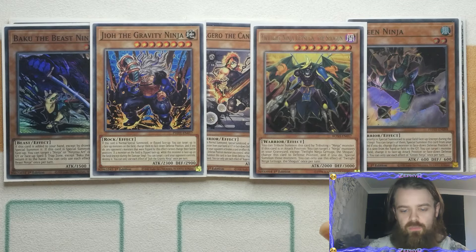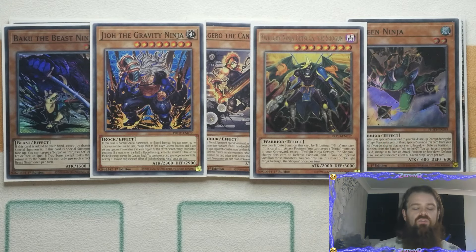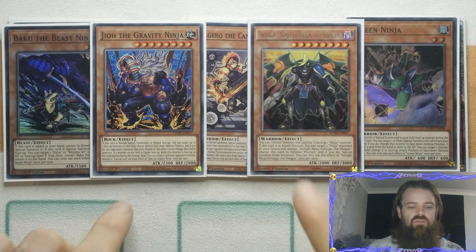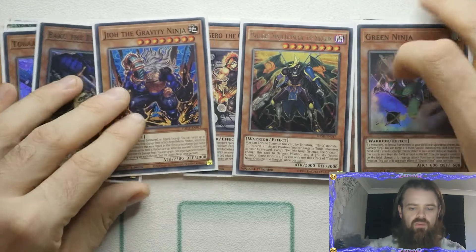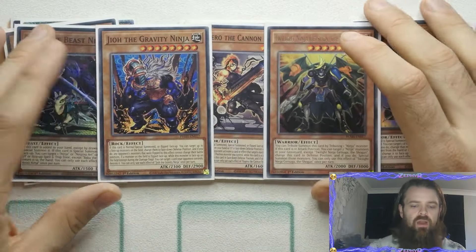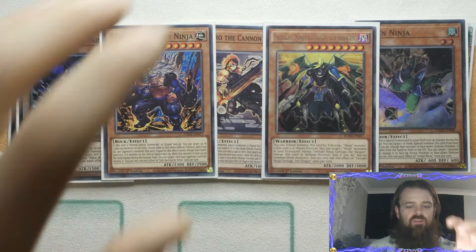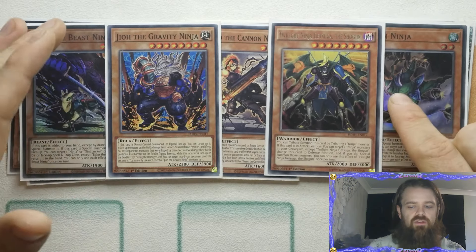Twilight Ninja Getsu the Shogun lets you tribute one Ninja monster; if it attacks while in attack position, target two Ninja monsters in your graveyard except itself, change this card to defense, and special summon those two monsters back. This can bring back Tabari, which can then use Twilight Ninja to fuse — as long as they have two different types, since Myzen needs two monsters with different types. You have Warrior, Beast, Rock, Winged-Beast with Tabari, and Insect with Mitsu. One of each is enough, though some may prefer a second Geo over Twilight Ninja.